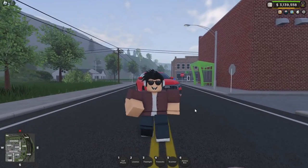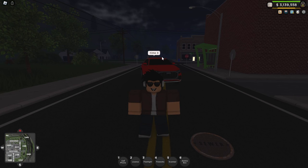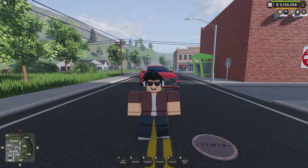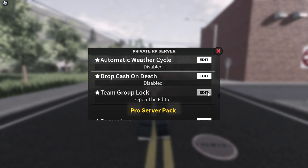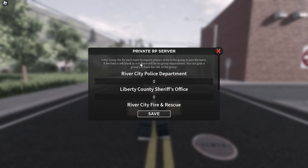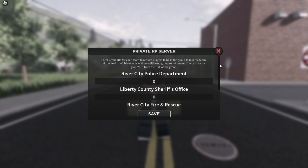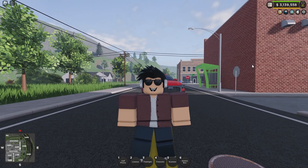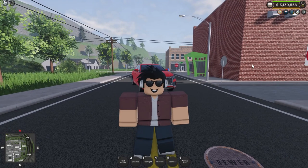Now onto some commands. You can now change the time and set it to a specific hour using the command 'time' and then the number, using the 24 hour cycle. Additionally, in server info under edit server settings, at the bottom of the premium server pack, there are now team group locks. A lot of roleplay groups have been asking for this, and you can now lock certain departments to a specific Roblox group. Or if you'd like no one on that department at all, spam a bunch of numbers and no one will be able to get in. Really handy tool for public roleplay servers where you can manage exactly who joins a department.